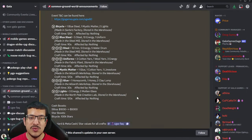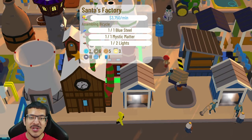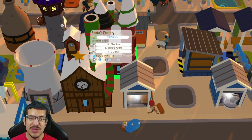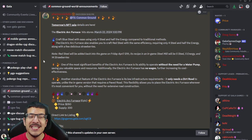The rewards are standard Gala rewards — getting in the top 1,200. Bicycles are made in the Santa's factory, requiring one blue steel, one mystic matter, and two lights, with a craft time of 120 seconds, and are stored in the warehouse.